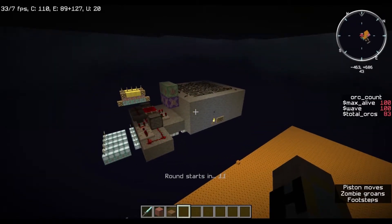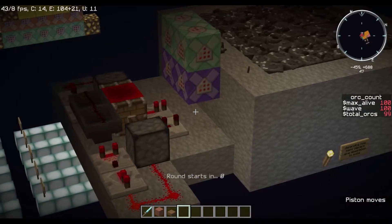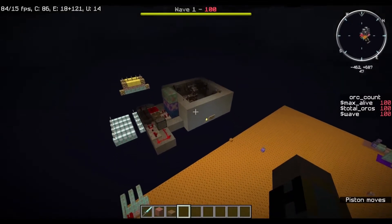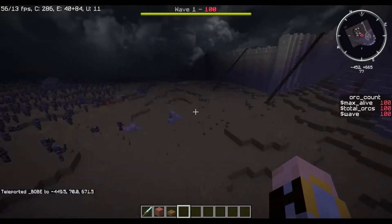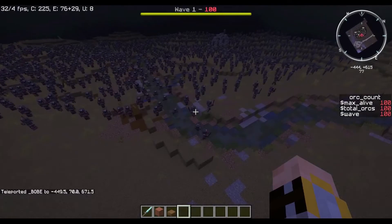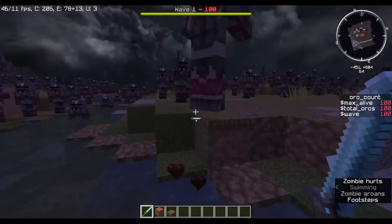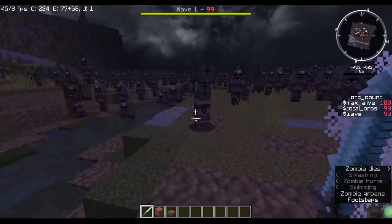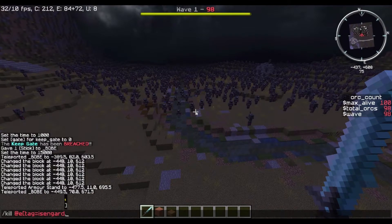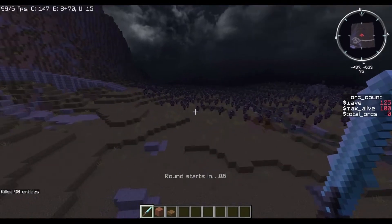They'll all start to teleport into the actual game. You can see lapis gets placed, and then you see wave one, 100 at the top. They're slowly getting teleported up. I don't have the villagers running so they're not going to walk anywhere. But now you can see there's actual orcs walking about. And if I kill one, you'll see on the screen where it says wave one, 100 — it'll go to 99. And it'll go on and on. Let's just kill all of them and the next wave starts.